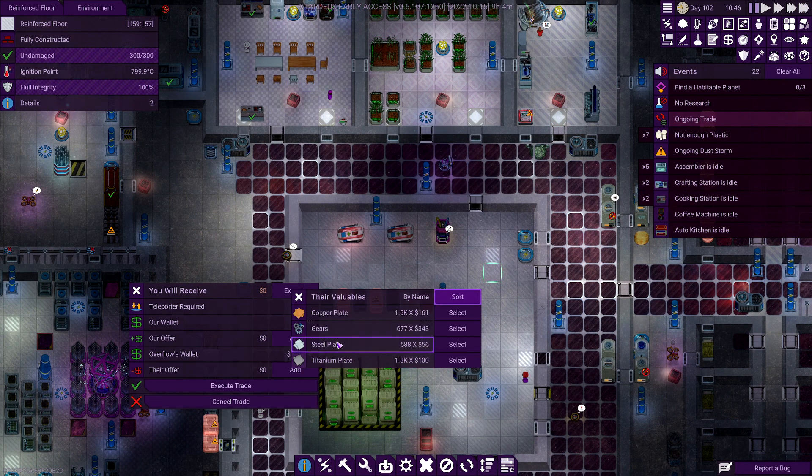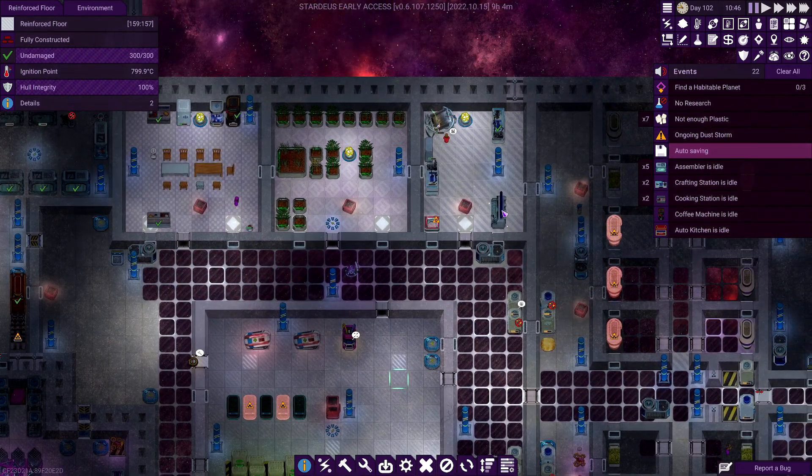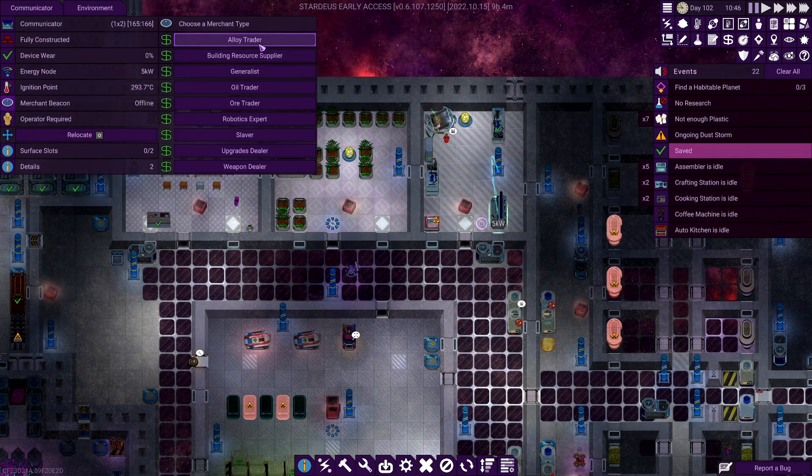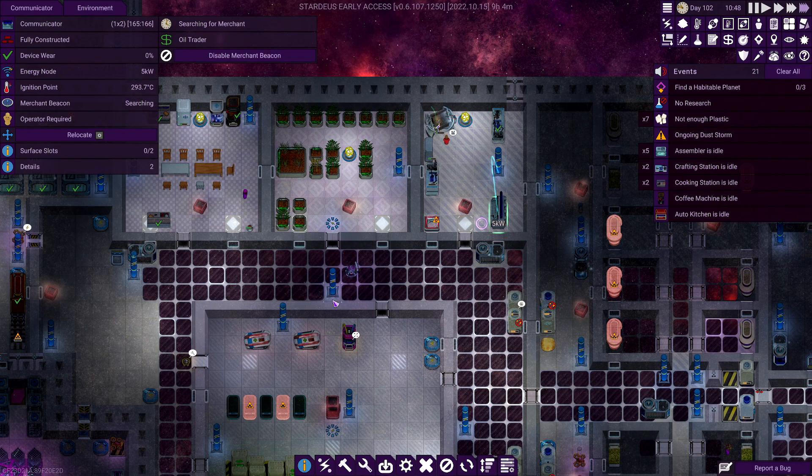Merchant offering trade - what have you got? Copper, gears, steel, titanium. Okay so that's one merchant - alloy, we've done this one, alloy, we've done this one, oil trader, robotics expert, slaver... let's try oil.